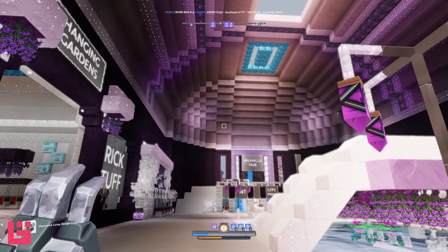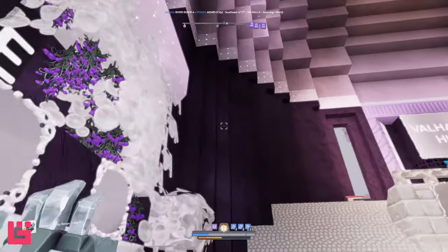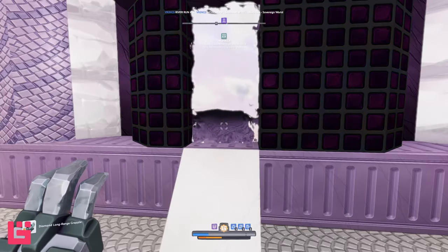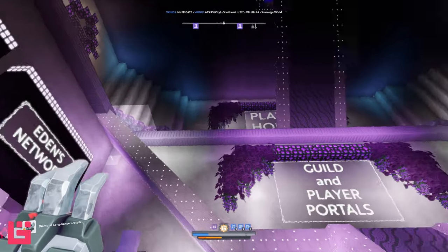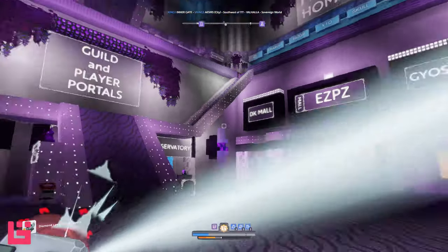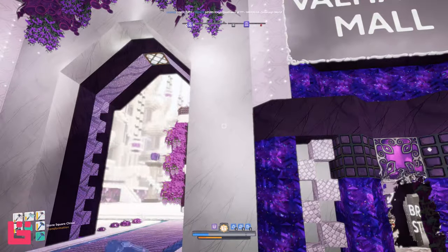Let me just give you guys a simple tip on building with gleam: less is more. I'm not some professional — believe me, you've seen my builds — but less is definitely more. And in this case, they've done a banner job. You already have me at hello because you have white marble and white concrete.